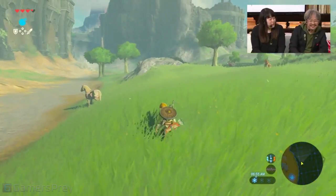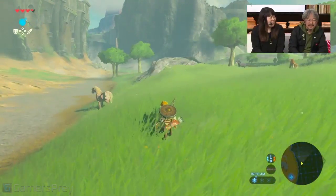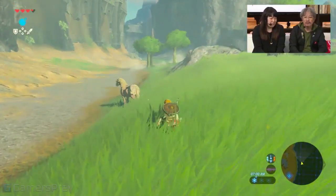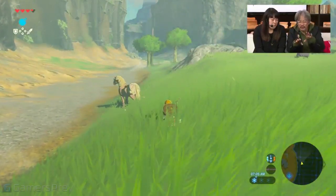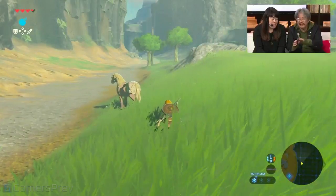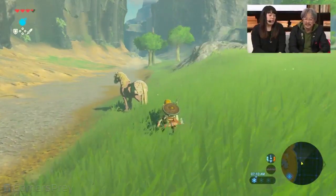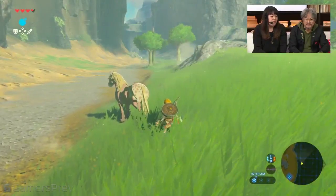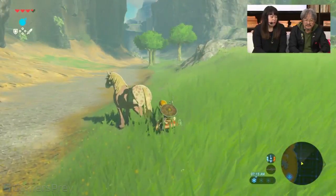If you're actually good and the timing's right, then you can get on the horse. One of the tricks is to kind of crouch, like what Nate's doing right now, and then approach the horse quietly.